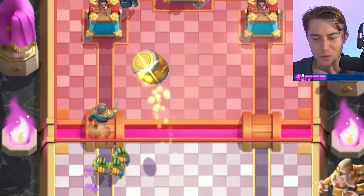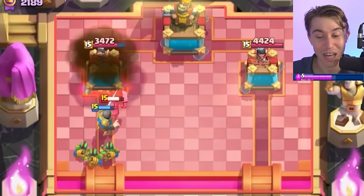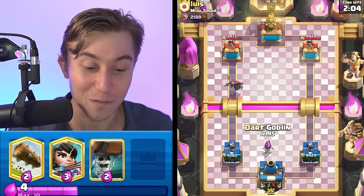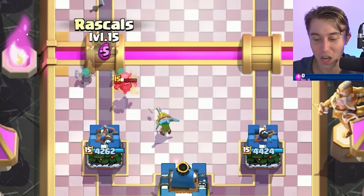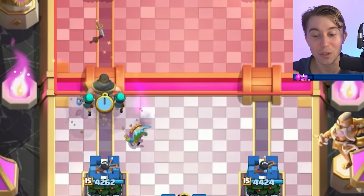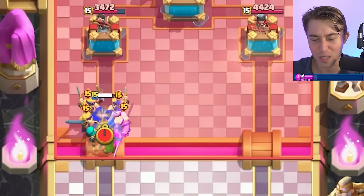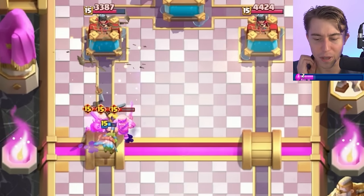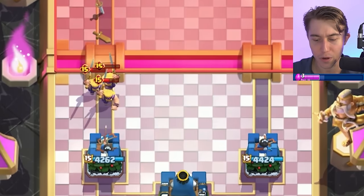I'm going to go for a Goblin Barrel here because we have Spear Goblins flowing at our opponent - I think he's going to have to drop some small spells. If we can force out a Fireball and a Zap with a Mini P.E.K.K.A., it's obvious to me that you're running a Sparky deck. I want to go for Rascals here and just apply more pressure. I might be forced to go in for Princess, or I could go Wallbreakers again.